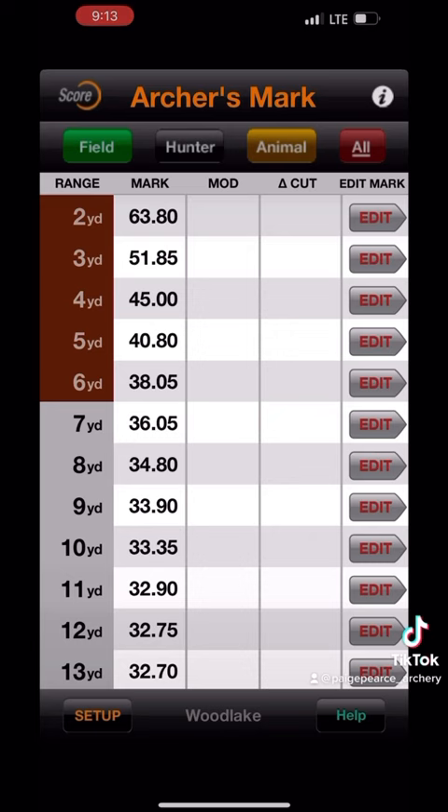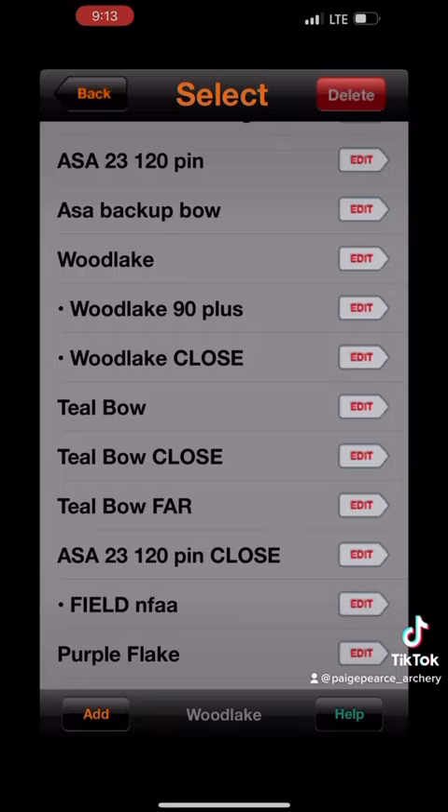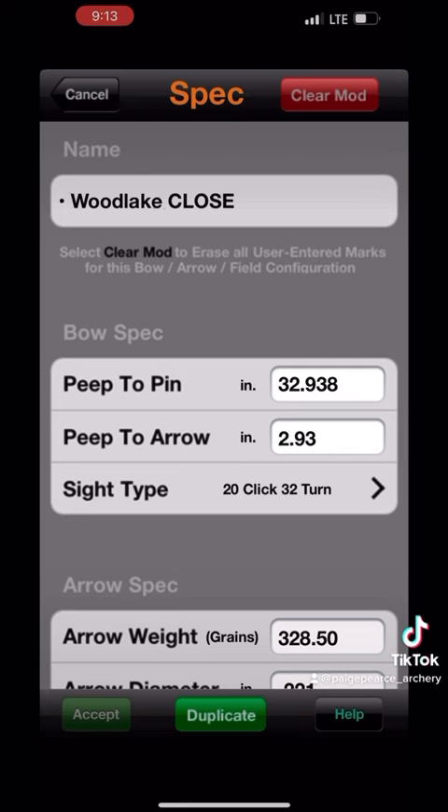When I tested that it was way high, and the shot and mark that I got at an arrow hole was 36.2. That's where my mark needed to end up for my close marks to be perfect. So from there I'm going to click back in, hit edit under my Woodlake bow, and you can see the duplicate button at the bottom. When you hit duplicate it will rebuild that bow to a T. Then I'll hit edit and rename it, and now I can go in and change my peep height in the system.